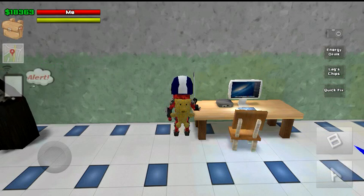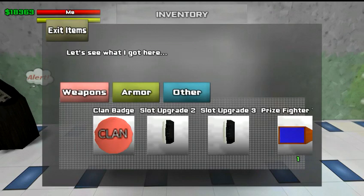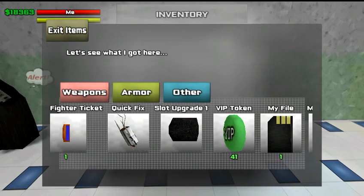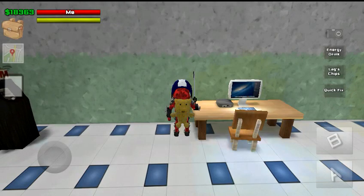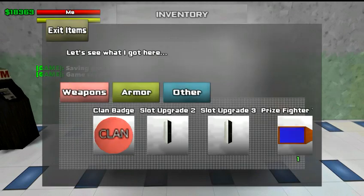You can put items in the slots that you need to get to quickly, because if you're in a fight, going into your inventory and trying to pick something out takes too long. Who knows what might happen — it's a big pain. So it's nice to have these slots.